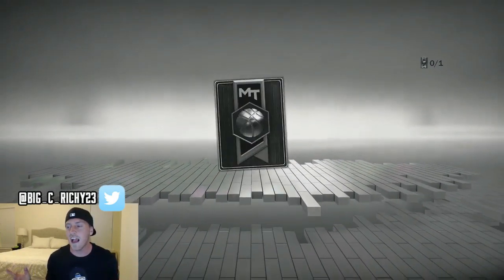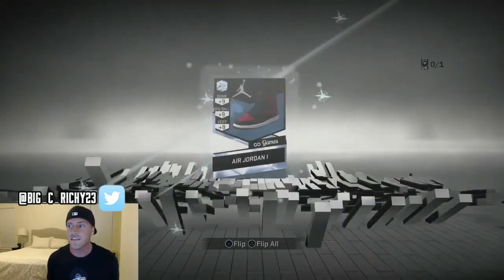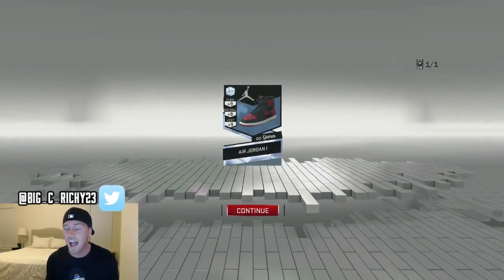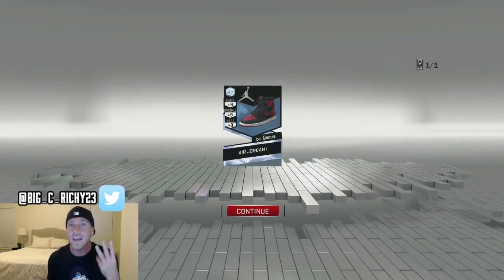Alright, here we go — the Diamond Shoe. Oh, look at the glow. The first Diamond Glow of the year, at least for me. Let's see what this bad boy is. Alright, the Jordan 1 — it gives you plus 9 on dunk, plus 9 on speed slash fall, and plus 9 on vertical. So it actually gives you 3 upgrades in 3 different categories.